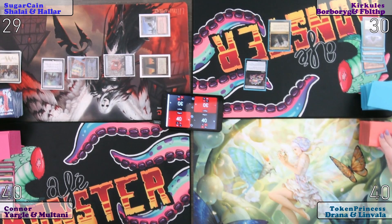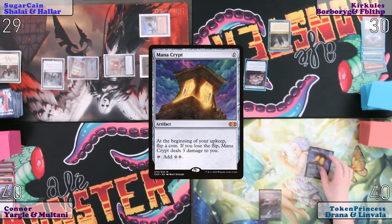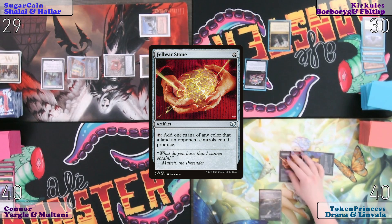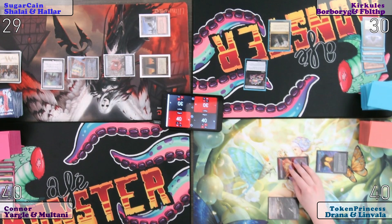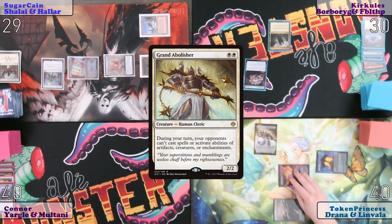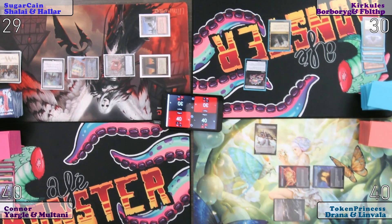I will draw for turn. Scrubland. Mana Crypt. Fell War Stone. That's another white. So two whites for my Scrubland, Fell War Stone, for a Grand Abolisher. Seems good. And I will pass the turn.